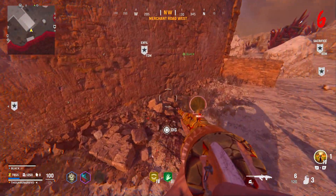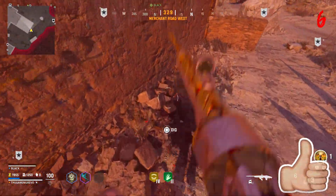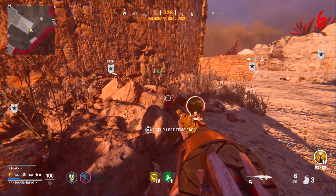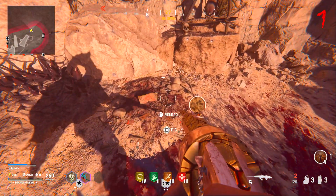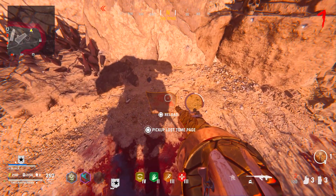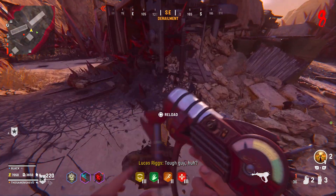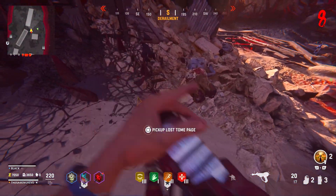Once you've located a shovel, if you start digging around the map at random, you will find yourself a page from the Tomb of Rituals from the dig site. You need to find four of these pages. If you can't find all of the pages, at the end of this video I'll explain how you can increase your chances with the Corrupted Heart and what I think it does.